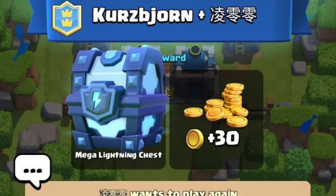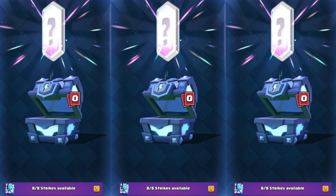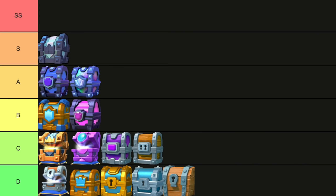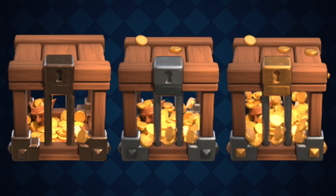Mega Lightning Chest. Unlike the small lightning chest, you can actually get these by just playing the game — like you can get it from a match — so it's much more valuable. It guarantees a legendary after a certain point, tons of cards, a decent amount of gold. I can't put it higher because there are just way better chests, but definitely an A tier chest for me.